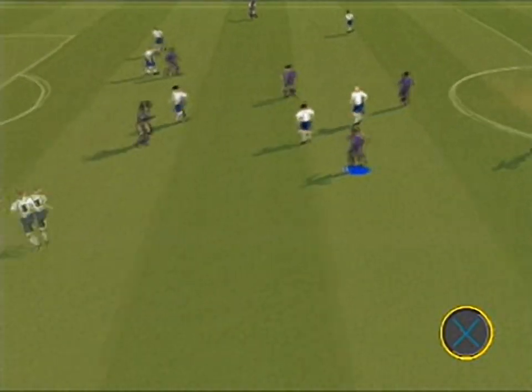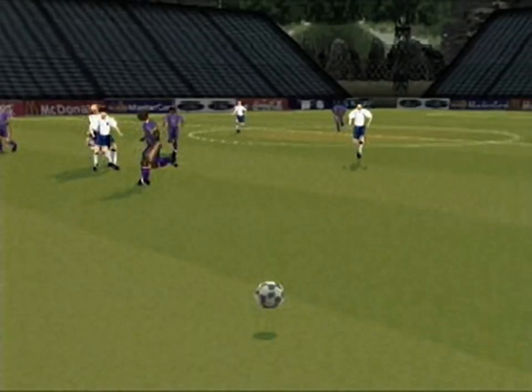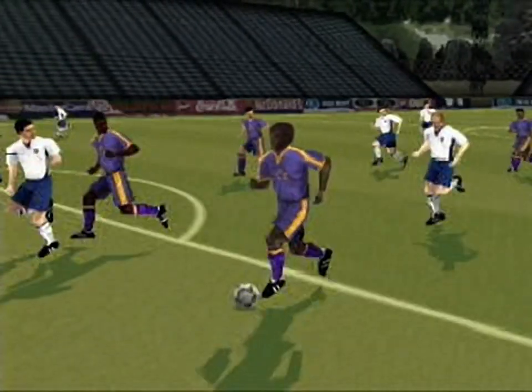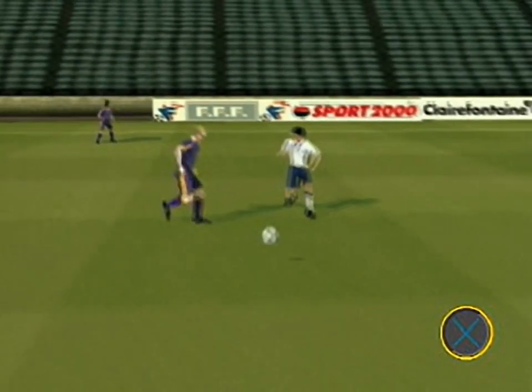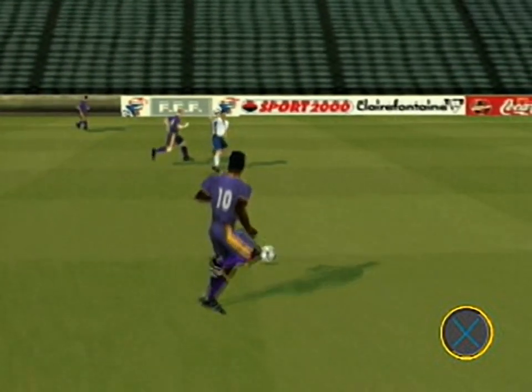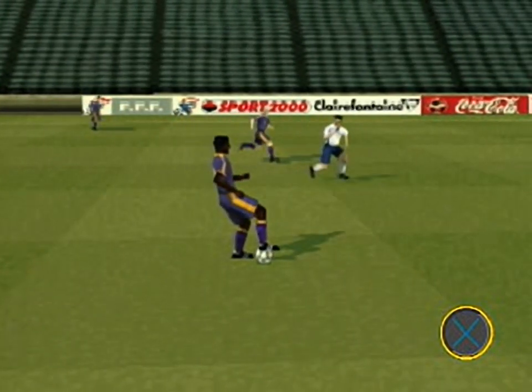Double tap the X button to play a 1-2. Press X to pass and then immediately hold the X button. The receiving player will only attempt the return pass when the X button is released.